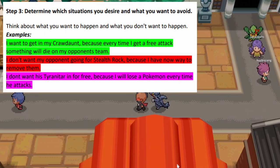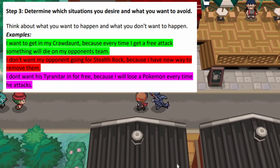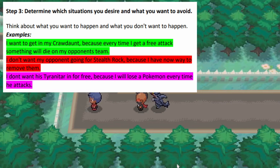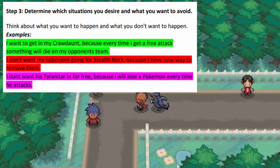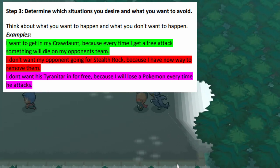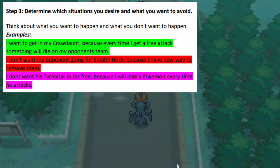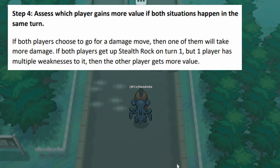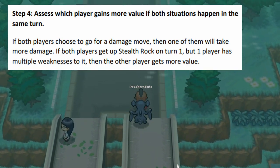Step three: determine which situations you desire and what you want to avoid. Think about what you want to happen and what you don't want to happen. Some examples: 'I want to get my Weavile in because every time I get a free attack something dies on my opponent's team.' 'I don't want my opponent going for Stealth Rock because I have no way to remove them.' 'I don't want his Tyranitar coming in for free because I will lose a Pokémon every time he attacks.'